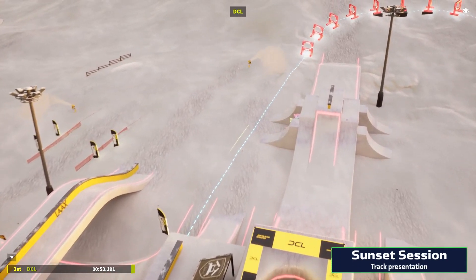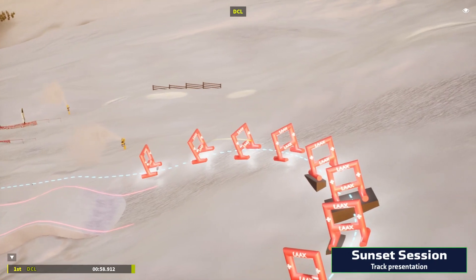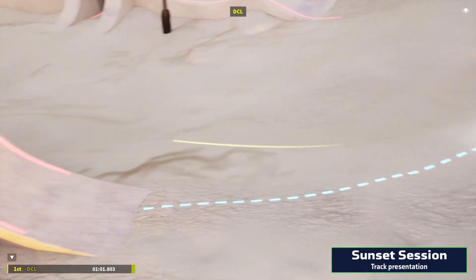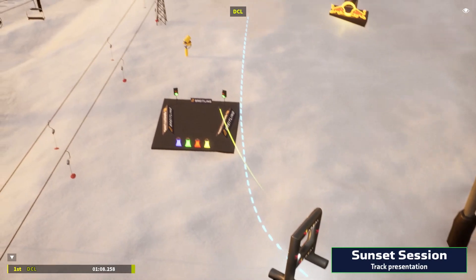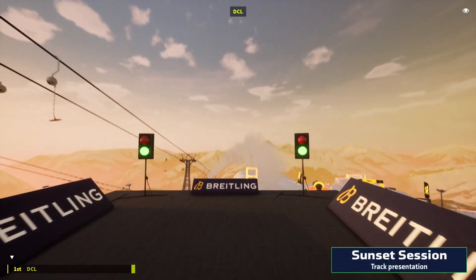Next up is the Lax Gate Tunnel. It may not seem tricky at first, but because of the constant elevation changes, it's nearly impossible to take this corner at full speed. To finish up their first lap, our beloved track designers added a couple of blind corners that require some real high-speed precision.